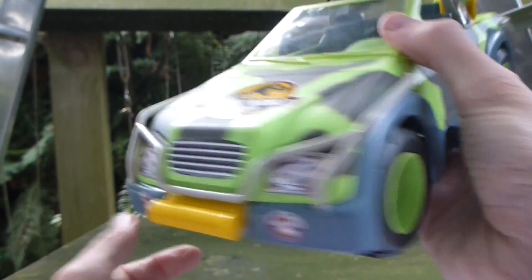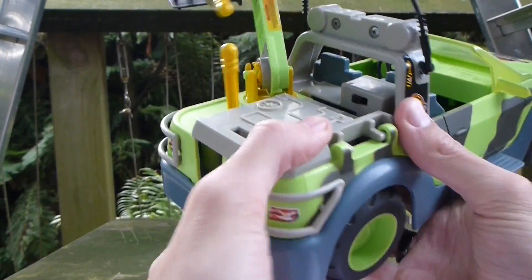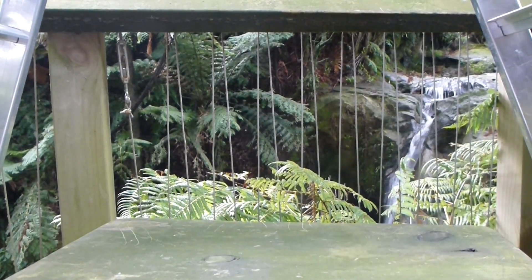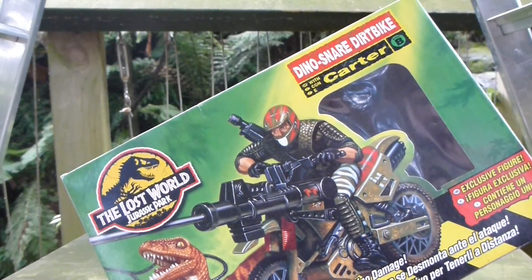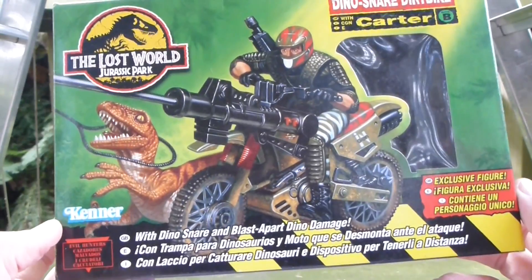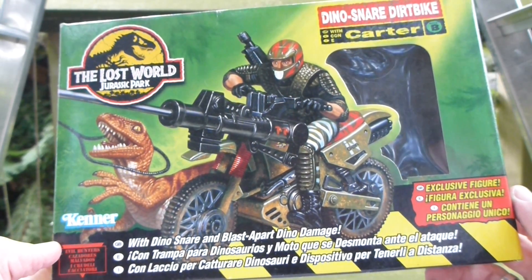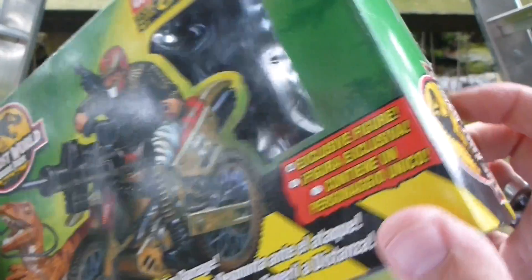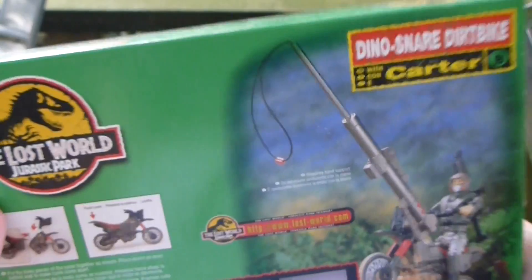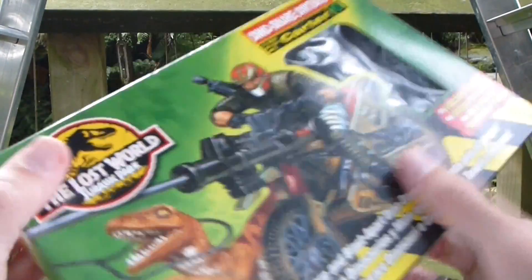It's an alright toy — you could really kick some ass in Toy Kingdom with that. Then I have the Dino Snare Dirt Bike with Cardo. I'm pretty sure Cardo was the bloke that got eaten by the little chompies. Whether or not it was on the dirt bike, I don't know. It's just a really cool looking toy — let's get it open.